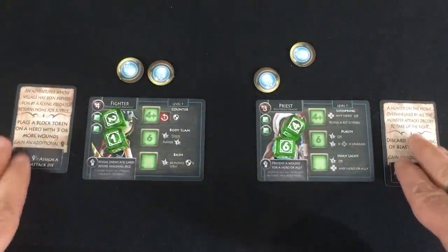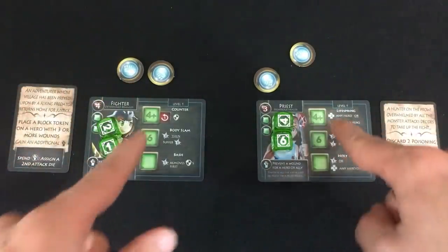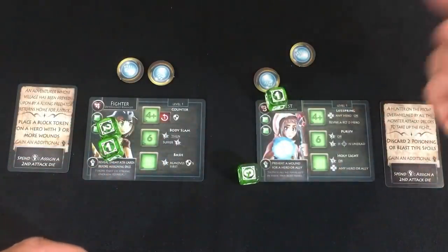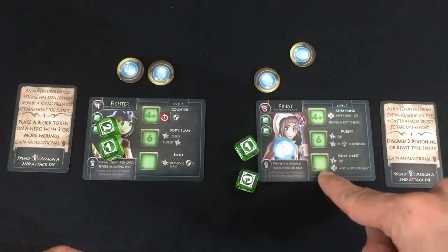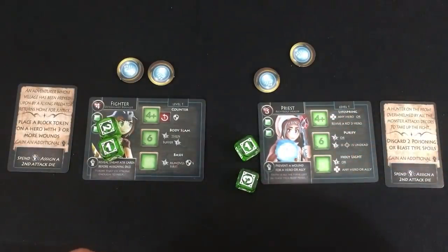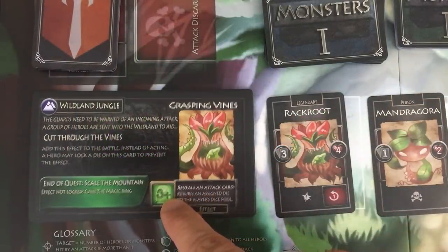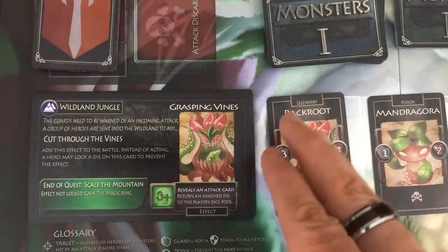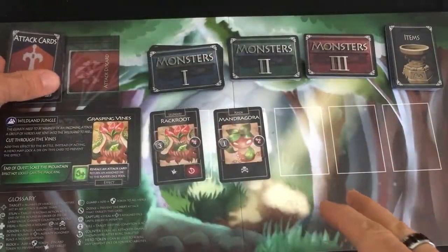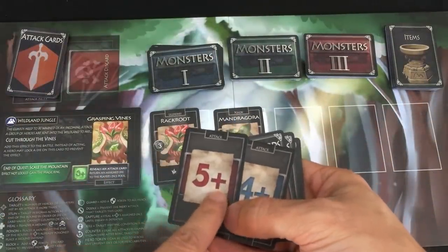To give you a quick overview of the basics of a turn: each hero will roll their dice, and then assign one die to one spot that applies. So if the priest rolled a one and a three, she would have to put one of those in her blank spot because neither one matches the requirements for another dice spot. In this quest specifically, I can instead assign a die of three or more here to prevent the vines from doing their thing.